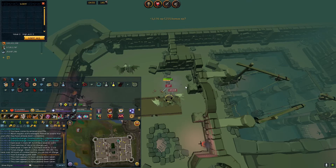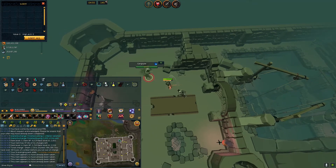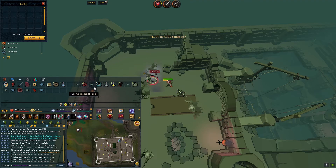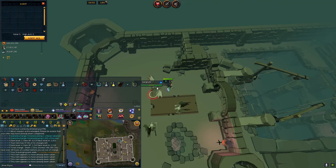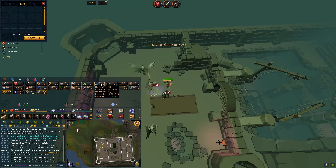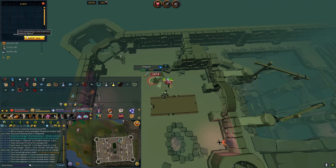They dropped a spirit ruby. If there was 120 Summoning, I would probably use that, but since Summoning is only up to 99, there's not much point. I guess I'll bank it and save it until they release 120 Summoning — though they may or may not do that. I think it would make sense for them to do that, to be honest.